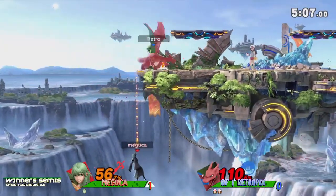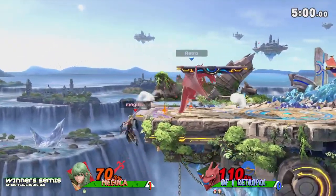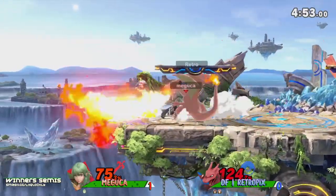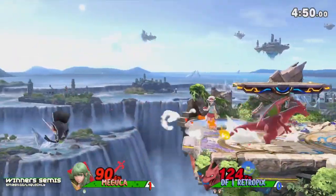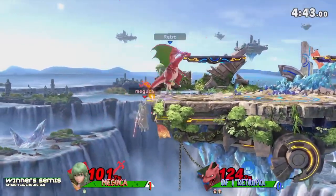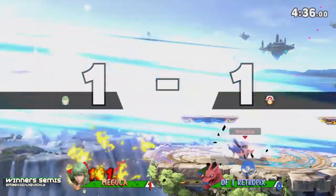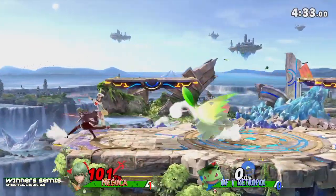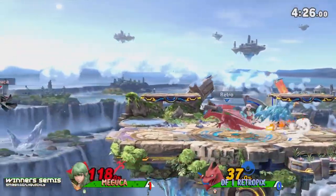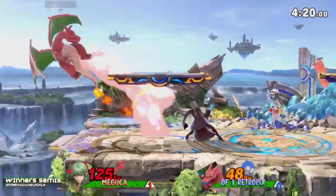Maguka tried to react to it but the falling up air is there threatening once more, trying to parry the last hit — just a little off on timing. Really patient Charizard right now from Retro Picks, finding another falling up air and keeping this advantage state. Maguka has to re-grab ledge. Retro doing an amazing job with this pressure. Catching the roll, shielding it out — could have been a better punish but again, great damage off this ledge trap from Retro — phenomenal right now.